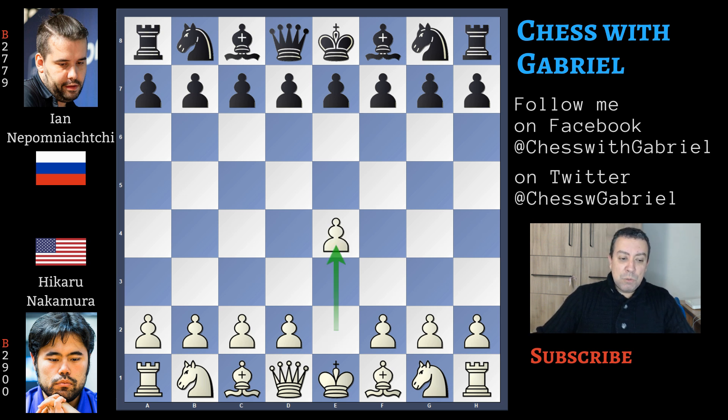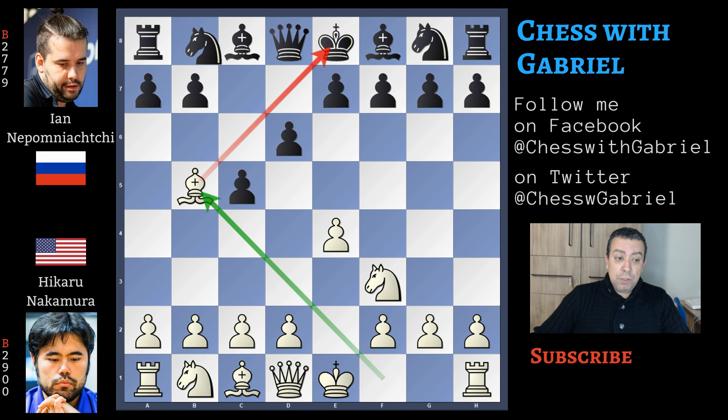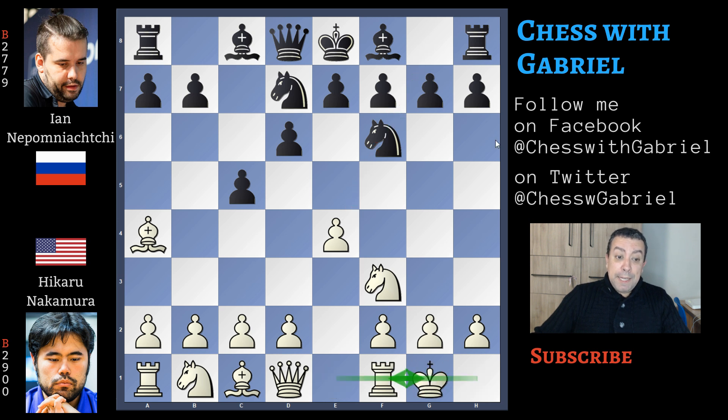Nakamura with the white pieces opens with e4. Nepomniachi answers with c5, the Sicilian defense. Here comes knight to f3 and d6. Bishop to b5 with check is the Moscow variation. Knight to d7 shielding the king. Now bishop back to a4 is already out of the main lines. Here comes knight to f6 attacking the pawn and short castle. a6 now played by Nepomniachi, with the idea to trap the bishop with b5 with tempo and then with c4.